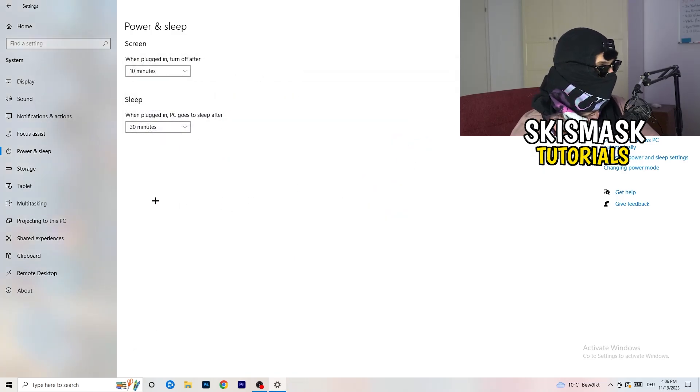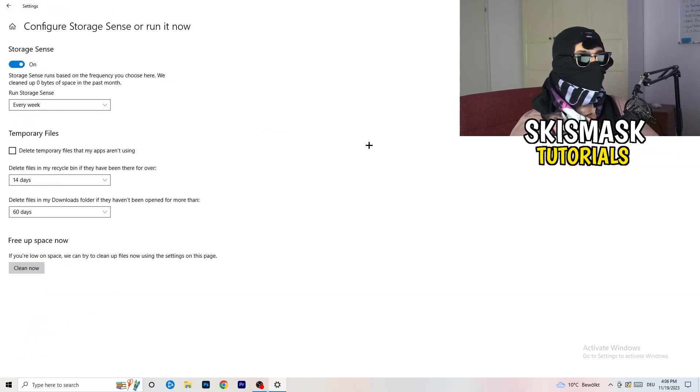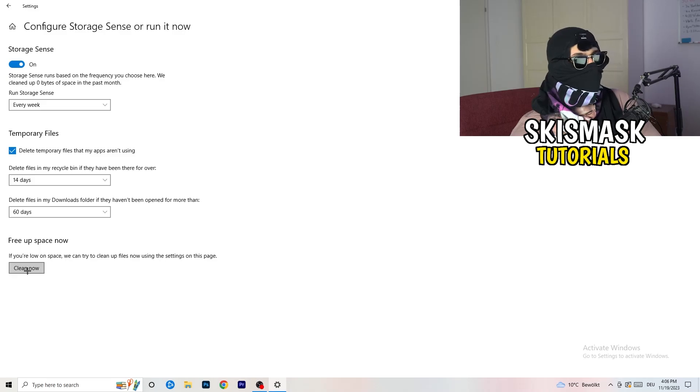Go to Storage in Settings, then click 'Configure Storage Sense or run it now.' Turn on Storage Sense and set it to run every week. Enable deletion of temporary files that your apps aren't using. For files in the Downloads folder, set it to delete files not opened in more than 60 days. Then click 'Clean Now' — it will take a while but it will help.